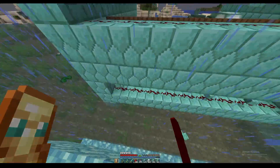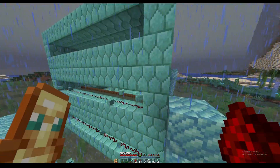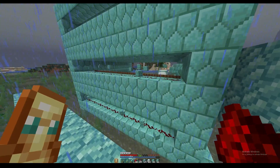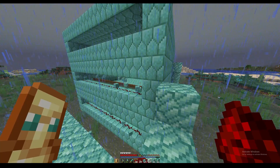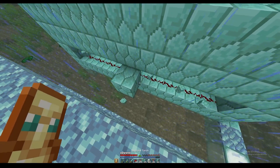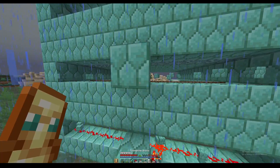We're actually very very close to being done with this farm — that's how simple this farm is. You basically just build a big box with some water. Now we just gotta turn the redstone on and off. The only thing left is to create a redstone clock up top — it's going to open and close the trapdoors — and then we're going to make a kill chamber. It's literally that simple.